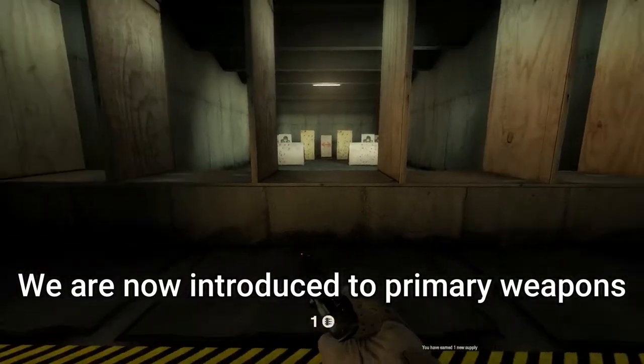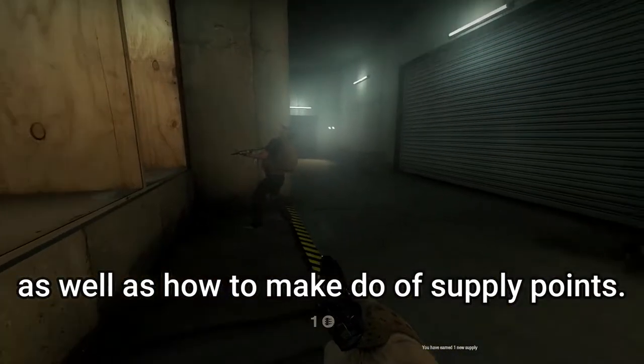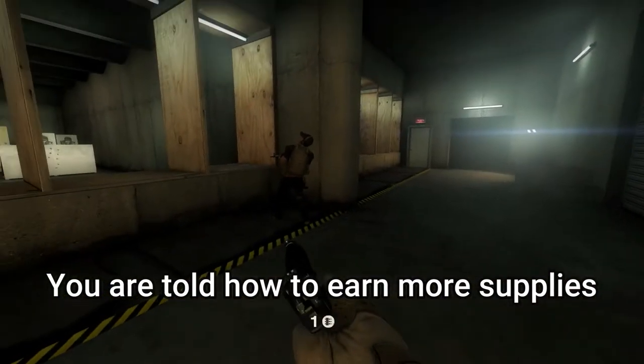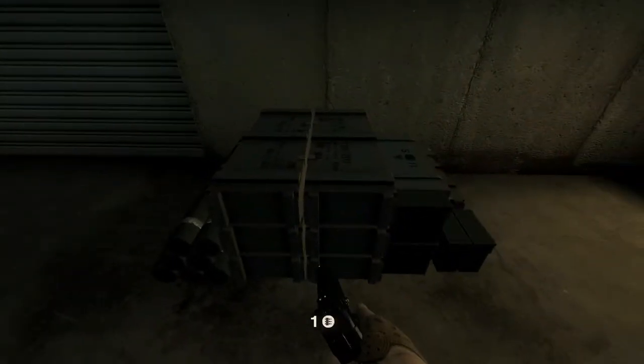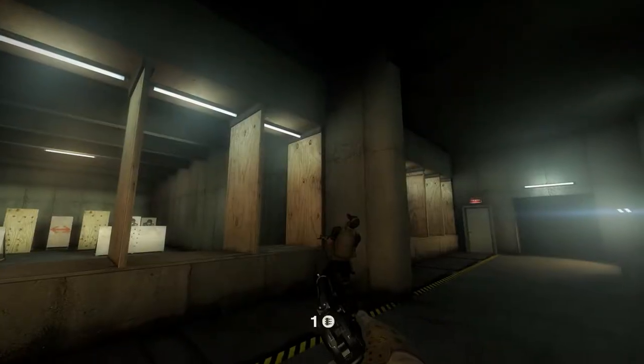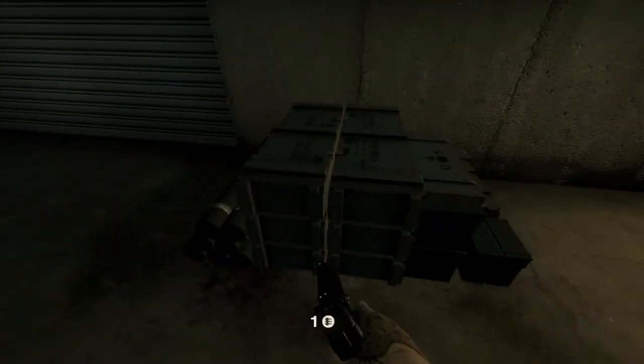Welcome to primary weapon training. You've just received supplies. You and your team will be awarded these supplies for completing objectives or defending our weapon caches. Make sure to always know what your team's current goal is. If you fulfill this goal, you will get more supplies to continue fighting. We get paid to do a job. We have contracts, specific tasks, and expectations that we need to meet. Always pay attention to the briefing and you'll be rewarded properly. Now, grab a primary weapon from the weapon cache with the supplies you just received.